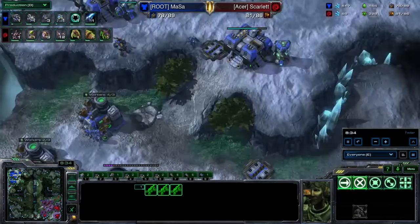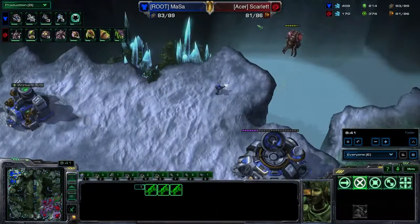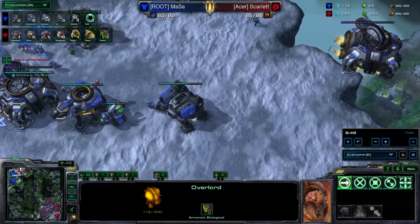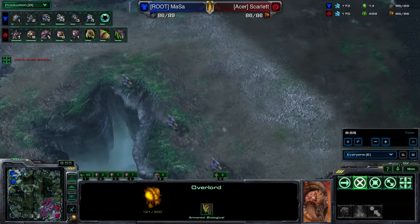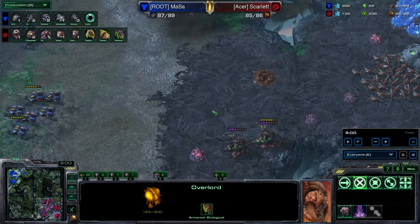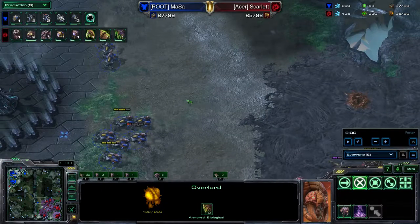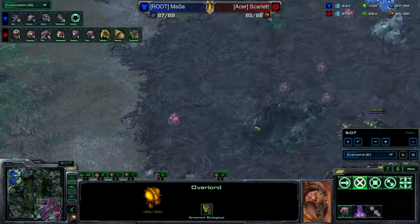The Hellions are starting to pile up here. You really want to prevent scouting the best you can with these Marines. The Overlord didn't really see anything other than the third Command Center, so the Zerg is still totally in the dark. Right now there are nine Hellions rallying up with three more on the way. The Zerg still doesn't really have any idea, so reveal Blue Flame as late as possible.